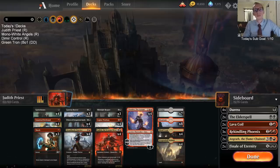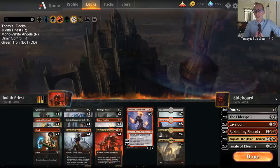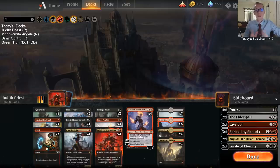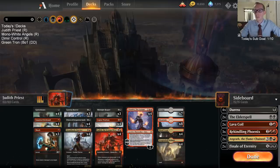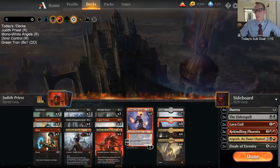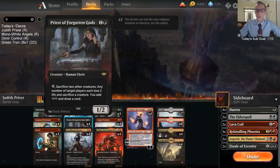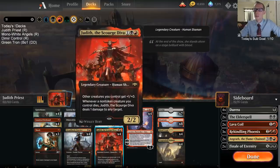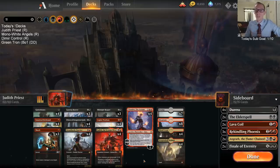Welcome everybody on Twitch and YouTube for some ranked matches in Mythic with Judith Priest. This is a deck we played last format that was alright — not one of the best decks or anything, but it was pretty fun. It's called Judith Priest because it's based around two cards from Ravnica Allegiance: Judith the Scourge Diva and Priest of Forgotten Gods. Both are really powerful, but we have to build around them.